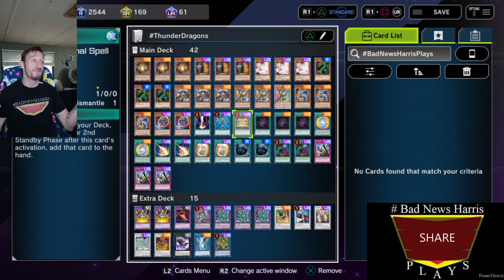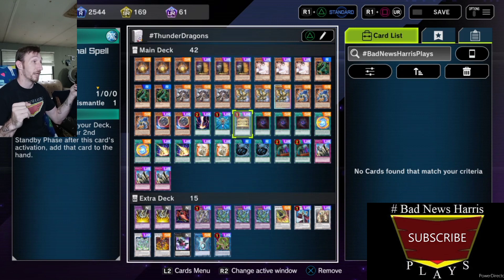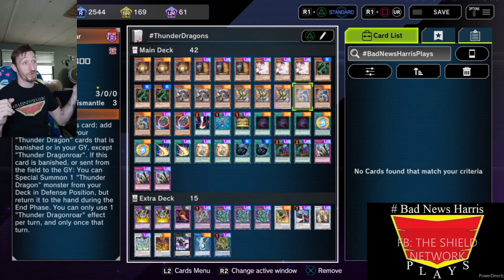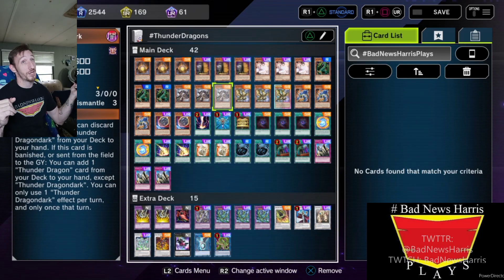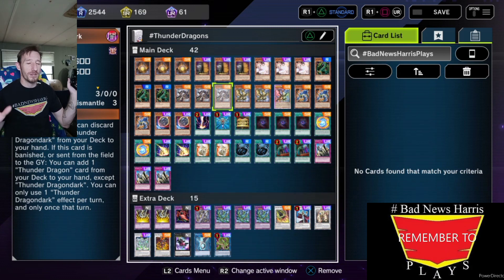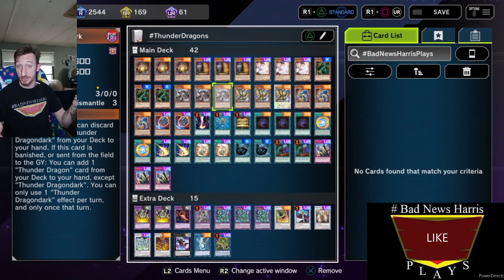Gold Sarcophagus is my favorite spell card in this deck, because Gold Sarcophagus into Thunder Dragon Roar and Thunder Dragon Dark — and I just sack it off again. Colossus. I get why Colossus is gone, I'm just sad I never got to play with Colossus in person. That's why I take advantage of it here.